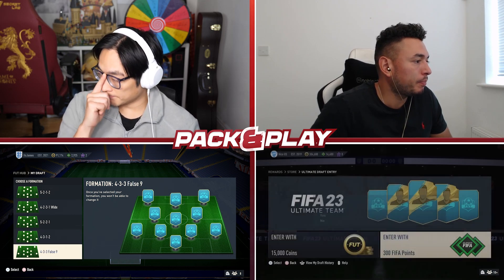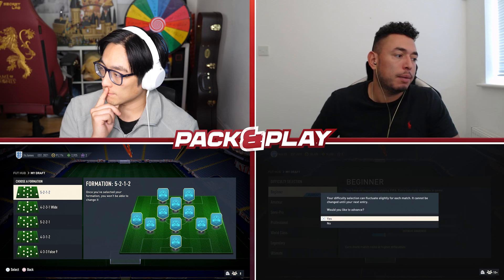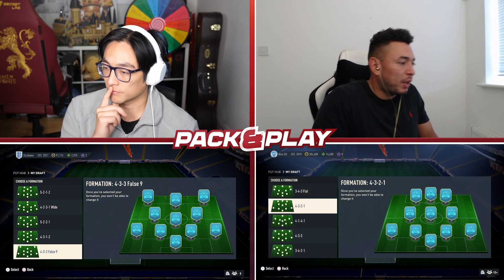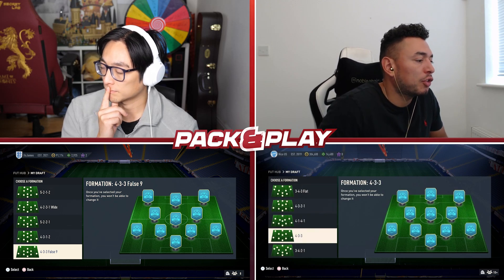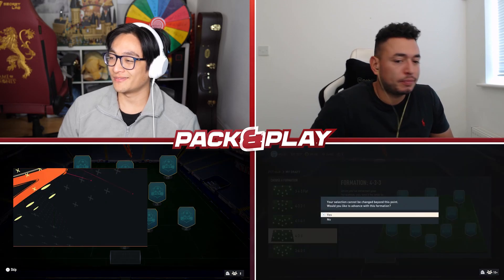The next challenge is we're going to have to run a draft. It's going to be highest draft rating wins. But if you manage to get a rule breaker into your starting 11, you get a plus one to your final score. What formation are you going to pick then, mate? I'll go 4-3-3. I think I'm going to go for a 4-3-3 as well, but it's going to be the false nine.